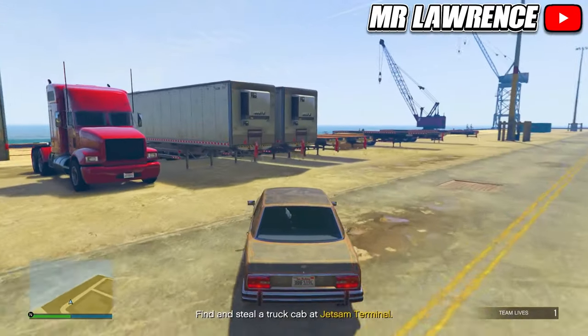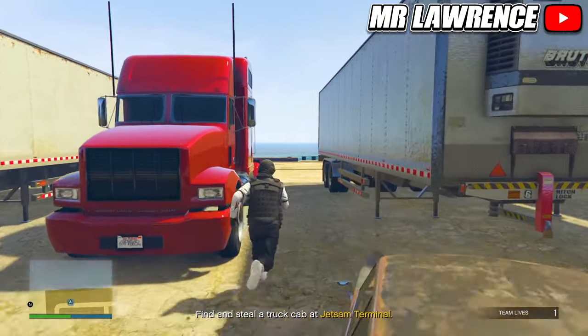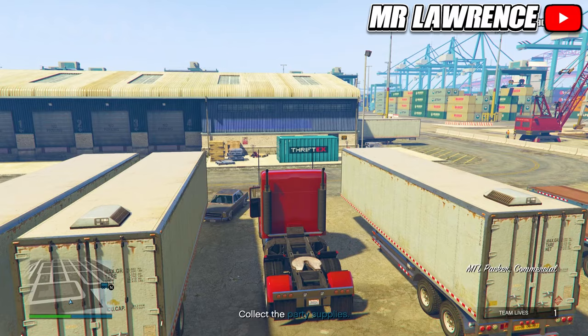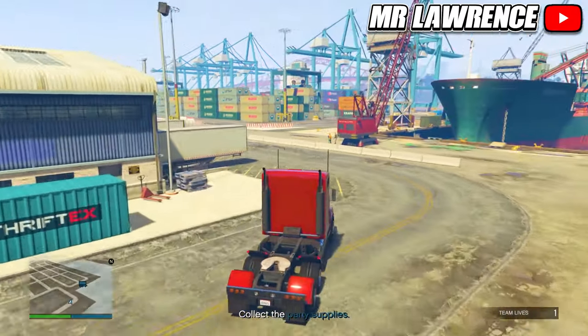From here, go to the docks and find a truck — there's one over here. You will need to collect the party supplies.